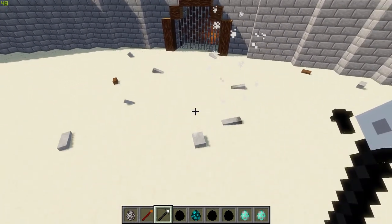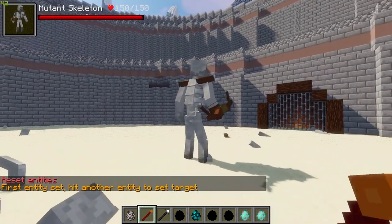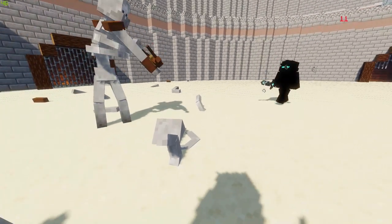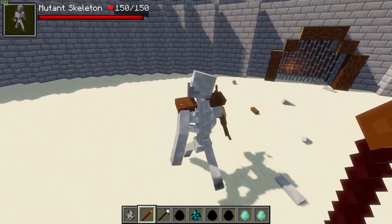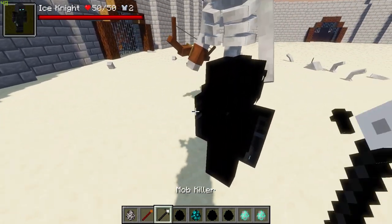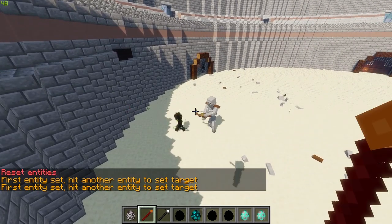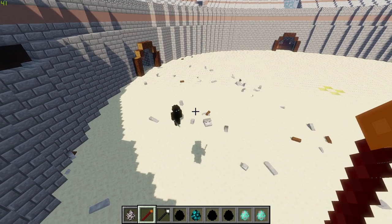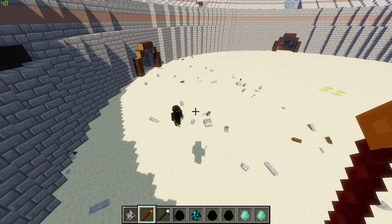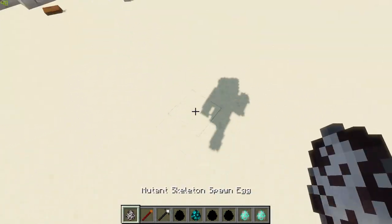We are only going up in health from here, so it's only going to get crazier. Now let's get the Ice Knight in here. I do apologize if I sound super nasally today — hay fever season has kicked in for me. Oh my goodness — no freaking way! The Ice Knight at 50 HP just killed the Mutant Skeleton at 150 HP! That's crazy, that is mental. Okay, we need a rematch — I'm not moving on. We're doing a best-of-three scenario.